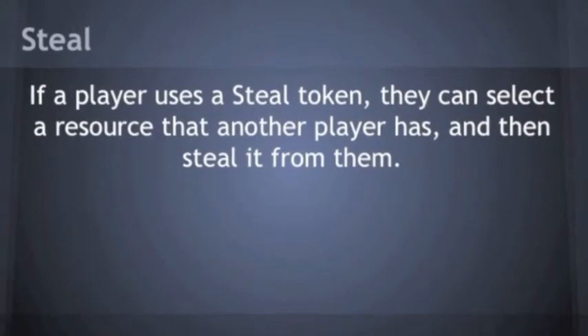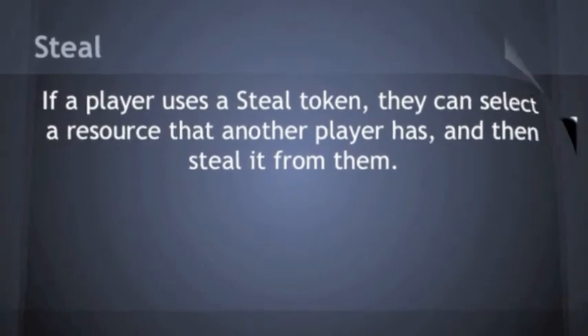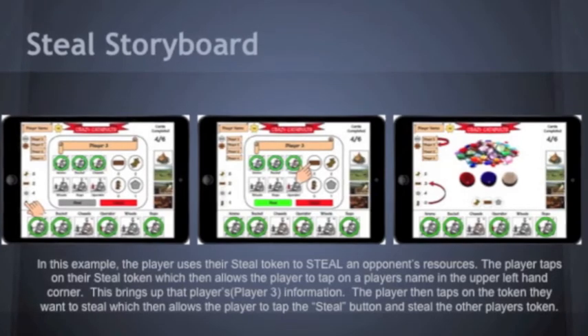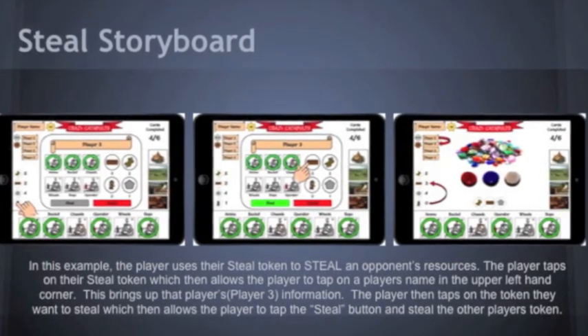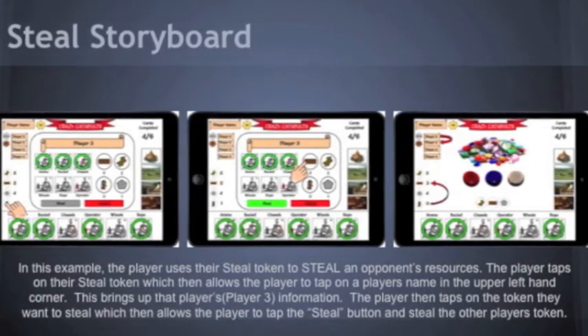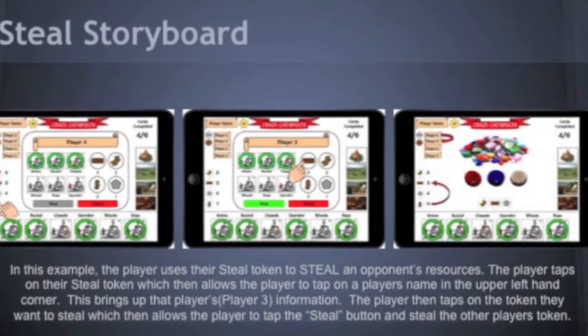The steal mechanic is just that — it allows players to steal resource tokens from other players. In this example, the player can be seen selecting the steal token from their inventory. Selecting a player to steal from brings up the player's inventory and what catapult pieces they've completed. After selecting a resource in the player's inventory, the player using the steal token can then choose to take one of the resources from their opposing player and add it to their own inventory.